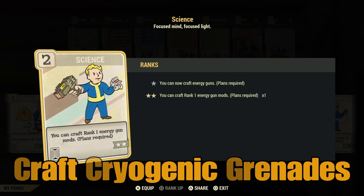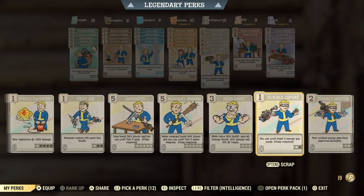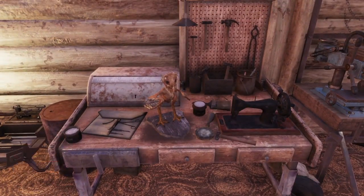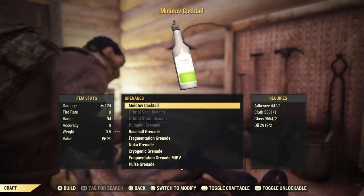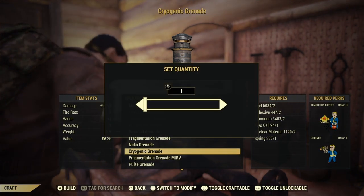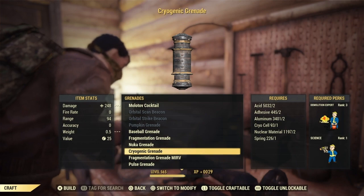Craft Cryogenic Grenades. For this one you're going to need the Science card at least rank one. Head to the Tinkerer's Workbench again, hit craft, and once again head down to grenades. You're going to find cryogenic grenades. This one is a little bit more expensive — it does require Demolition Expert rank three. Craft three of those and you're done.